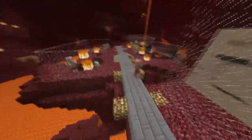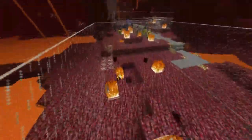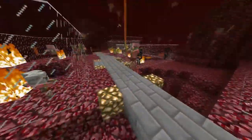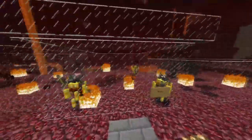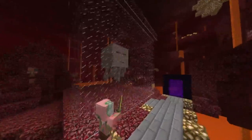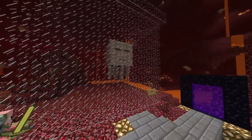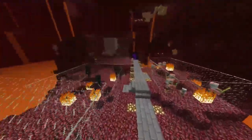Magma cubes can spawn in much bigger forms than these ones right here — much, much bigger. They're not that hard to fight really; they just have some good potion ingredients. A lot of the mobs here have good potion ingredients: blazes, magma cubes, and ghasts with their ghast tears.